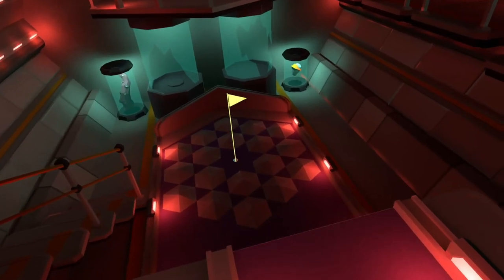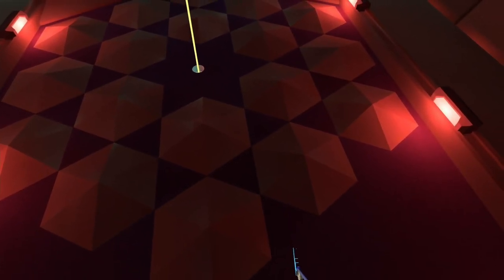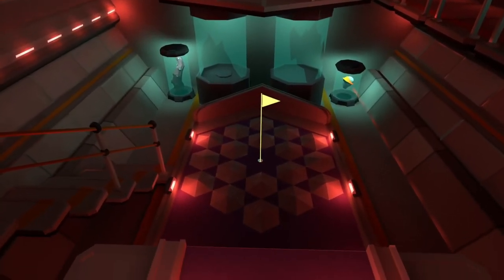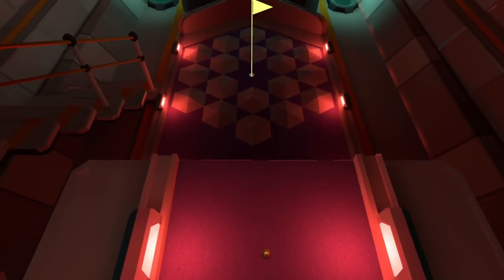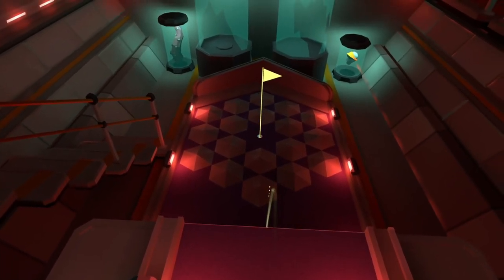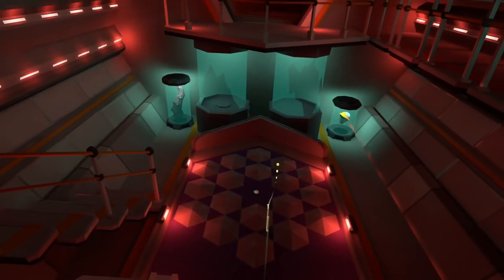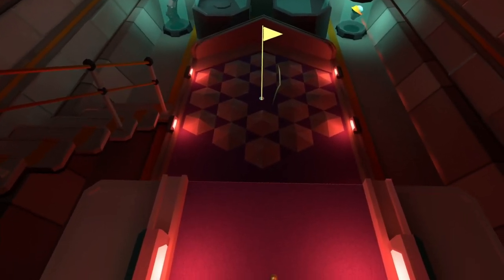Hole four can be a bit annoying and inconsistent. One of your best bets is to try to land on the right side of that first hexagon and onto that second space, landing by the hole. It doesn't always work — a lot of the time you'll end up behind the hole. A good general rule is if you're on the left side of the hole behind something, putt to the right of the hole so when you come down you come back towards it. Your other shot is to go just right behind the hexagon and try to land in that area with the hole. Just go for it and hope for the best.